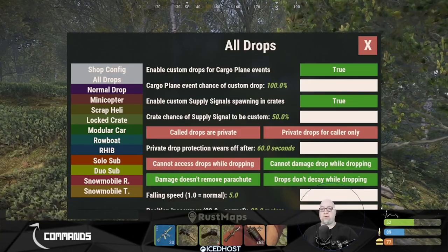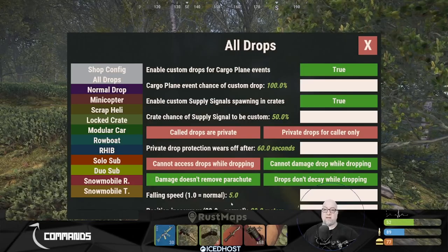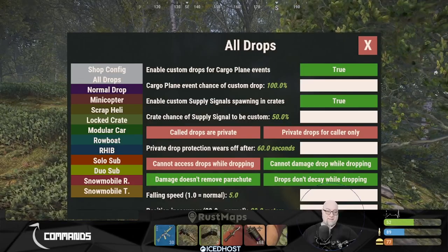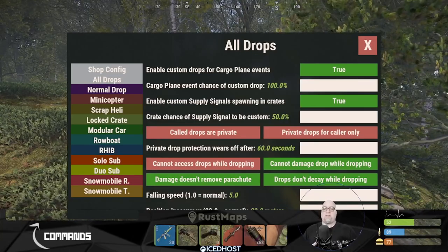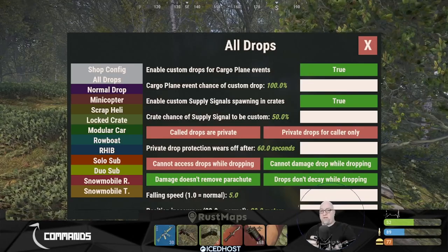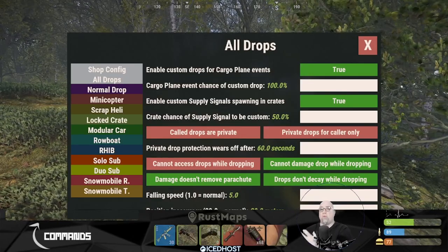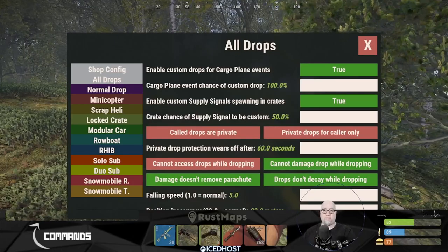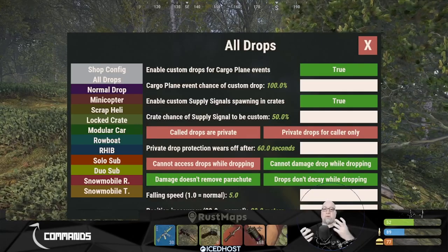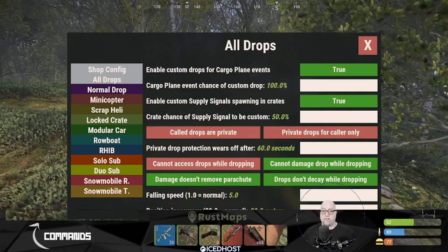As soon as you change a variable, you hit enter and the GUI automatically updates. My drop speed is now set to 5. The line behind my overlay is position inaccuracy — this defines how close to where the player actually threw the supply signal the vehicle will land. By default, this is set to 20 meters, so within 20 meters of where they threw the supply signal is where that item is going to drop.